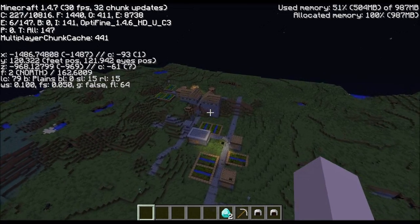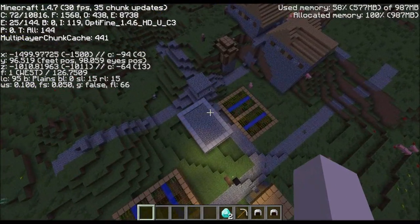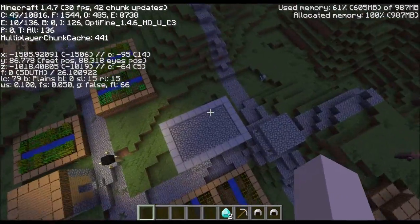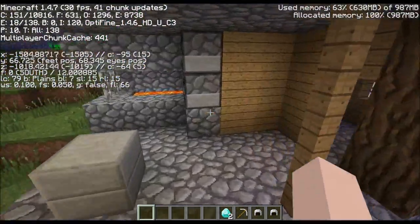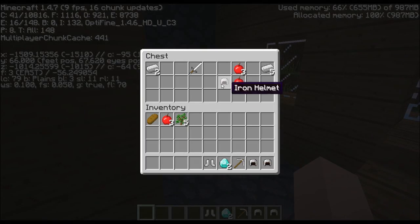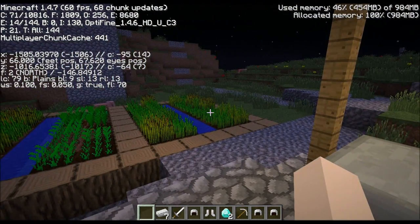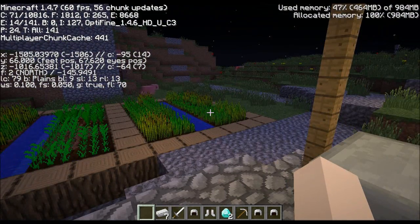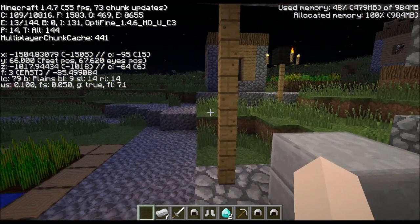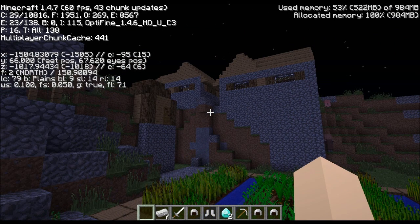Here's the second village that I found. It's actually quite a distance away from the first one, so maybe not viable, really - you could make a pilgrimage out here if you wanted to. But this is just another example of the kind of loot you'll be finding. We've got iron boots, another iron helmet, more apples, but an iron sword and seven iron ingots.